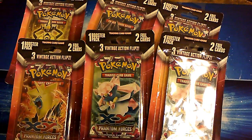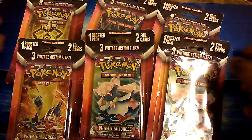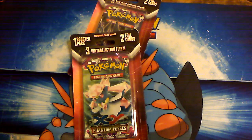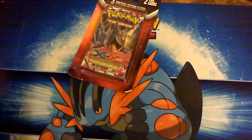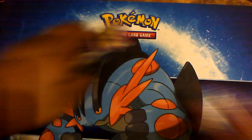Brace yourself for probably one of the longest videos I've recorded in this series, because the quest for Feraligatr is hopefully going to end today. We have six — count them — six of these special Toys R Us packs, each with a booster box, two foils, and three action flip cards. We have opened these before, and this one is from another location I had to travel to, since there are no Toys R Us nearby.